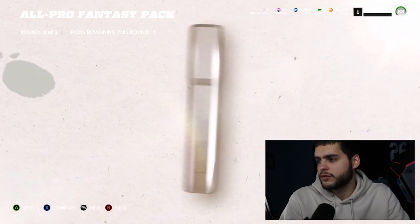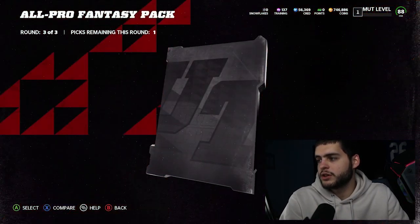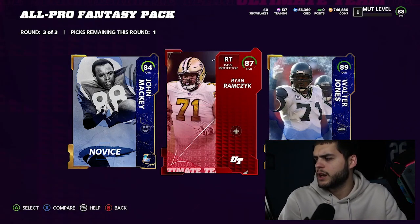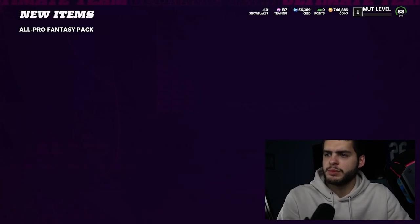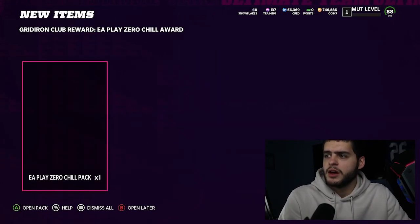For the second round we have a low legend here — it would be cool to pull a full legend. We get another low legend, an 89 Walter Jones. Wait, Walter Jones just came out today, so I got one of the mid pieces — that's pretty cool. I'll take that. Now we have the EA Play Zero Chill pack coming through; everything was delayed from yesterday.